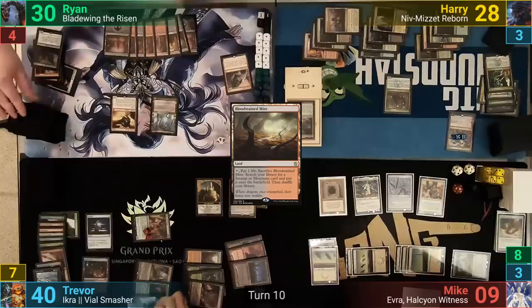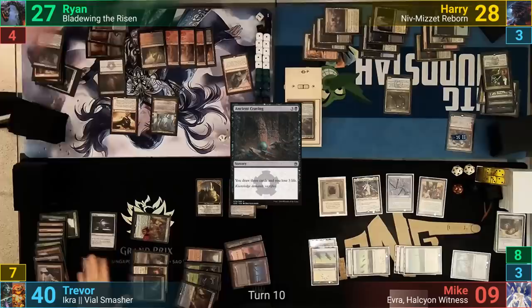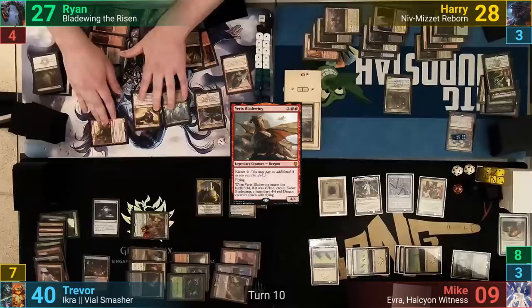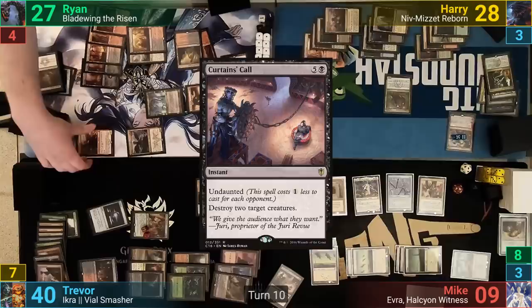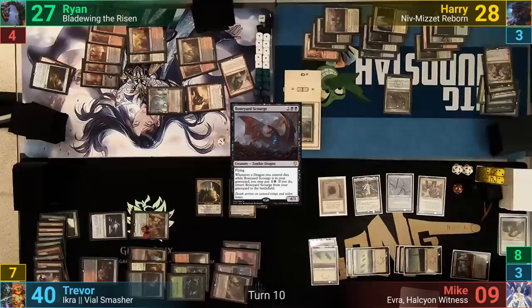Ryan draws his two on his turn and casts Ancient Cravings, losing 3 life and drawing 3 more. He plays a Haven of the Spirit Dragon as his land for turn, then uses Sneak Attack to put out Dragonlord Kooligan, and taps another red to put out Variks Bladewing. Moving to combat, Variks goes at Trevor while Kooligan goes at Mike, and the two remaining dragons go at Domri. Ryan activates Bladewing to pump all his dragons by +1/+1. Trevor casts Curtain's Fall, taking out the dragons heading at him and Mike. Domri takes the hit though, and with the dragons dying, Ryan gets a Boneyard Scourge trigger. He pays 2 and puts the dragon to the field from his graveyard. Domri gets taken out and Ryan passes.